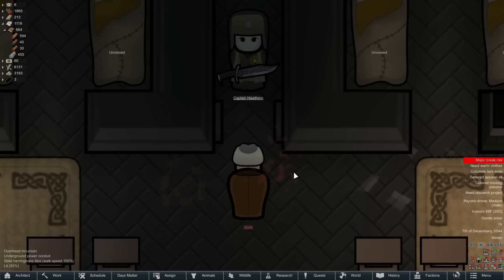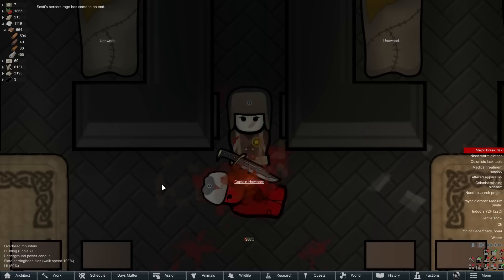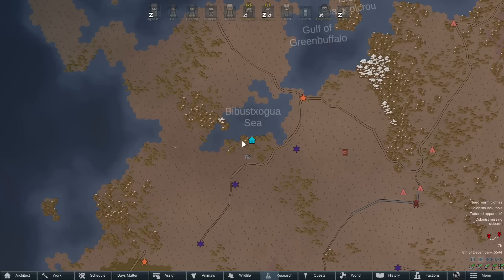In the meantime, the rebel prisoner Scott, who we're trying to brainwash, decided to go berserk and try to make an escape. Luckily, Captain Hawthorne came in with his bowie knife and stopped him pretty easily. It also helped that he explained to Scott that if this were to happen again, it would cost him his life.